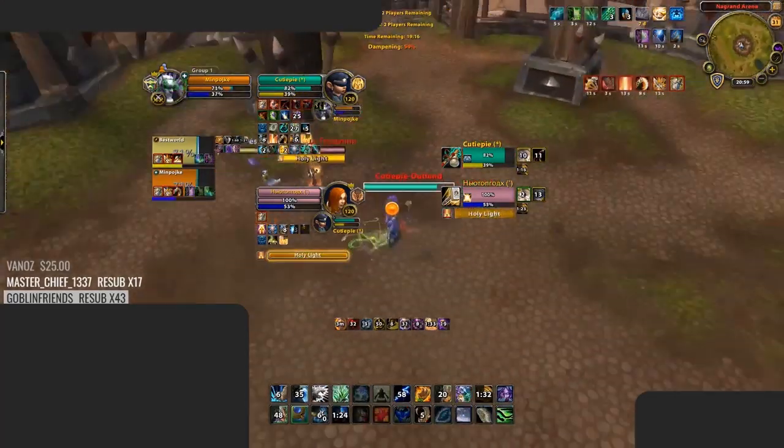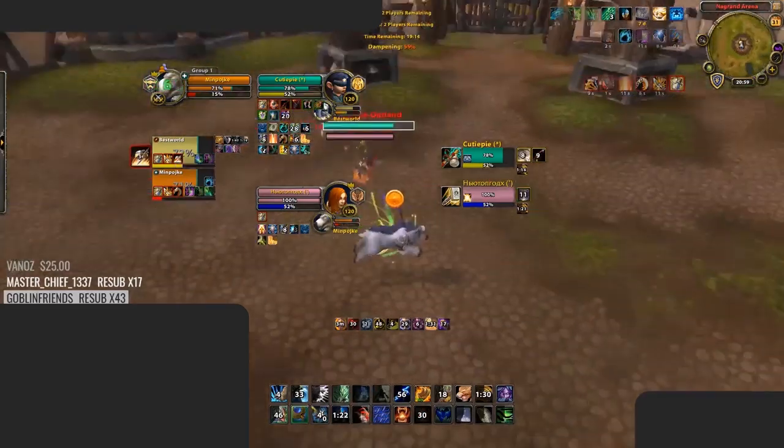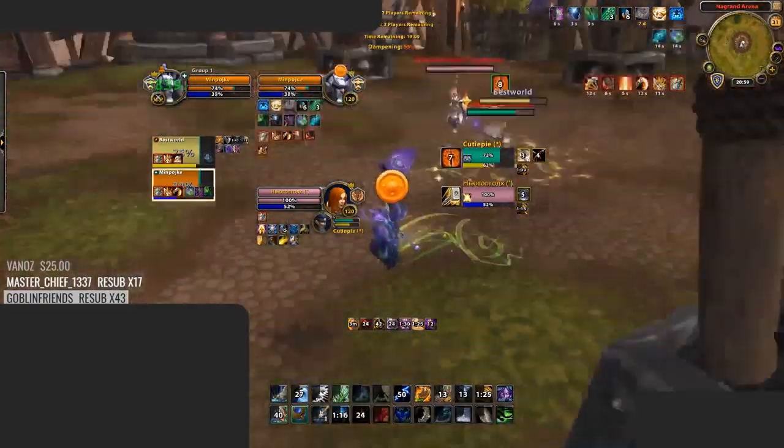If the enemy team does connect to you, Bear Form will be your most important tool. Guardian Affinity increases the value of your Bear Form even further by granting you Frenzied Regeneration, allowing you to do a ton of self-healing while you get trained down without spending any mana.